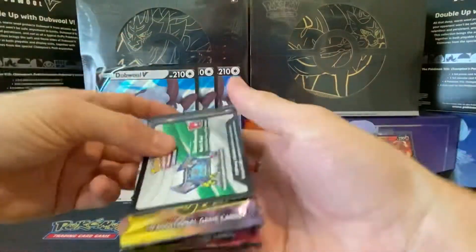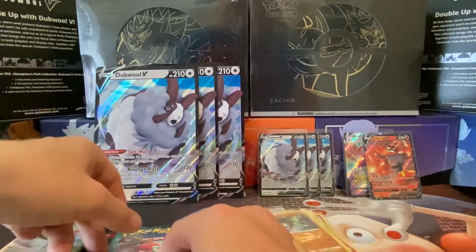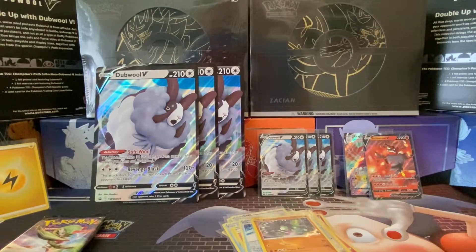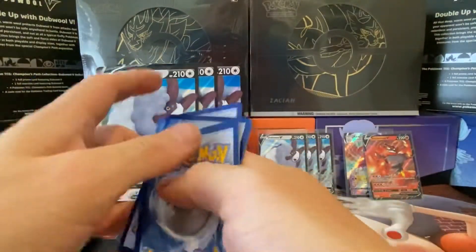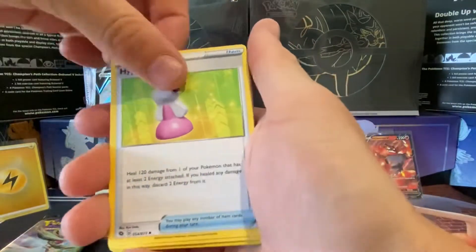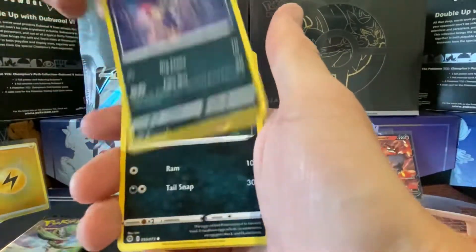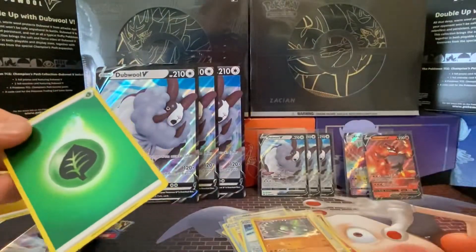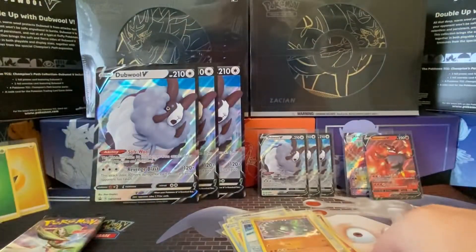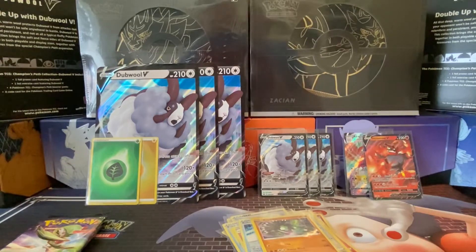It's no wonder no one does these pack openings for Champion's Path. That's the next one — we've got three Gardevoir packs and an Alcremie V-MAX, so Alcremie first. Fighting energy, Hyper Potion, Sharpedo, Suspicious Food Tin, full heal, Sizzlipede, Purrloin, Ekans, Potion, grass energy, and a Hatterene. Another decent pull there.